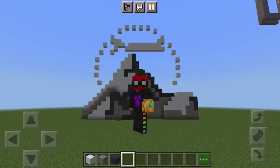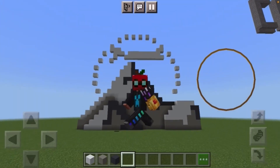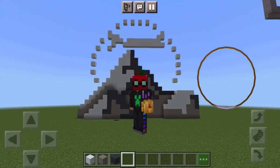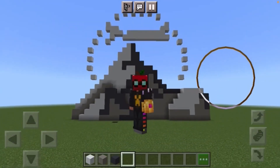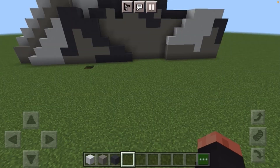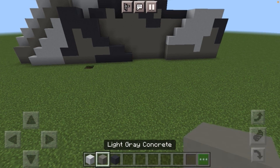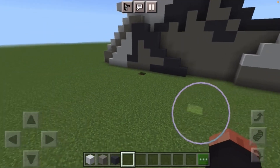Hello everyone. In this video I'll be showing you how to make the Paramount logo in Minecraft. I really hope you guys enjoy this one and without any further ado let's get into it. The materials you're going to need are just three blocks: white concrete, light gray concrete, and gray concrete. Those are literally all the materials you need.